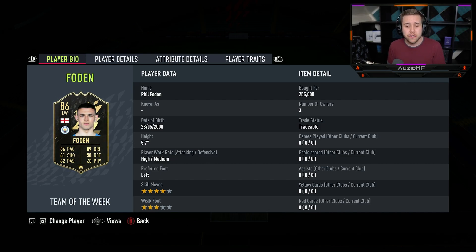Either way, the stats on the card look top tier. He's got a 3-star weak foot, which is not really anything to speak about. But at least he's got 4-star skill moves and high/medium work rates as well.